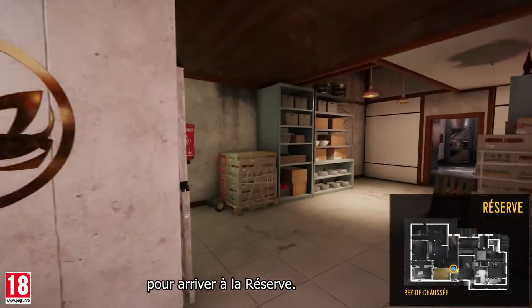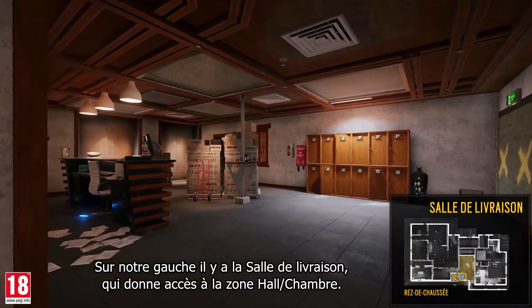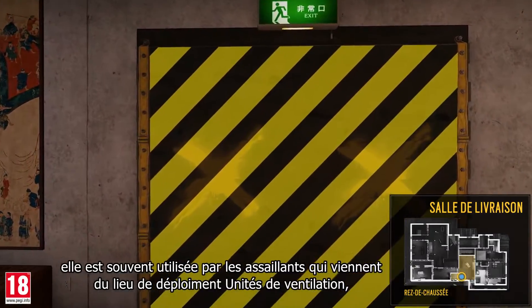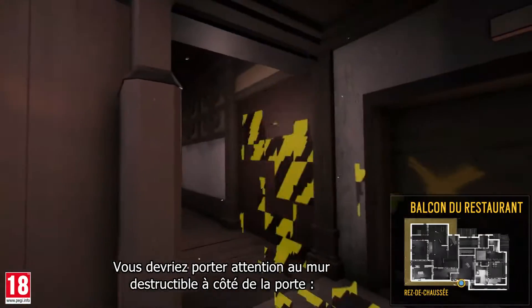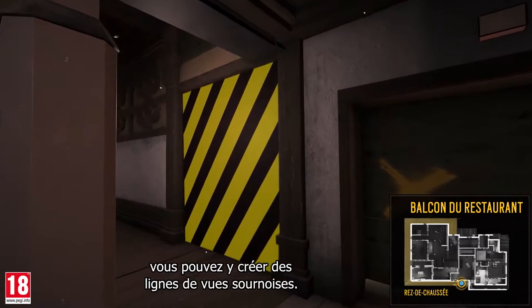Let's turn back and cross the reception again to arrive at the pantry. On our left is the delivery room, which provides access to the lobby bedroom area. Take note of this door — it's often used by attackers who come in from the ventilation unit spawn point, so defenders can wait here to get early kills. You'll want to pay attention to the destructible wall next to the door, as you can create some sneaky lines of sight through it.